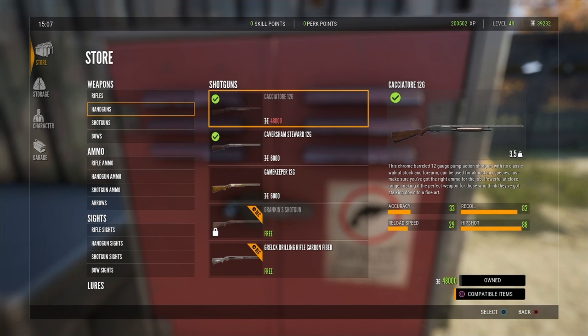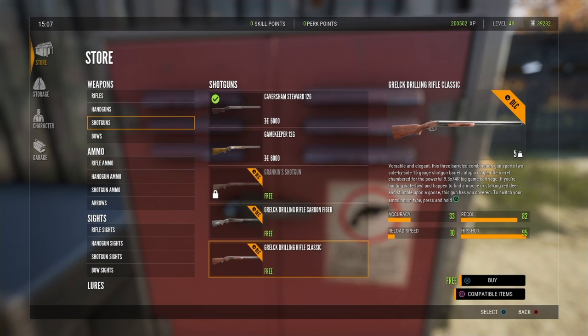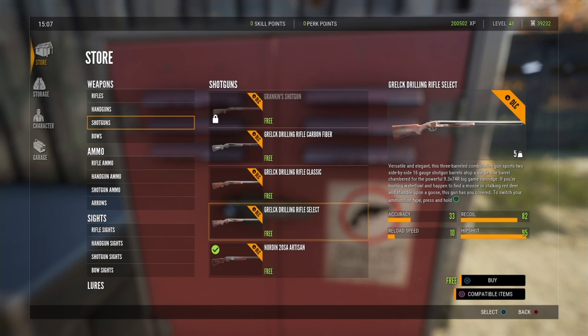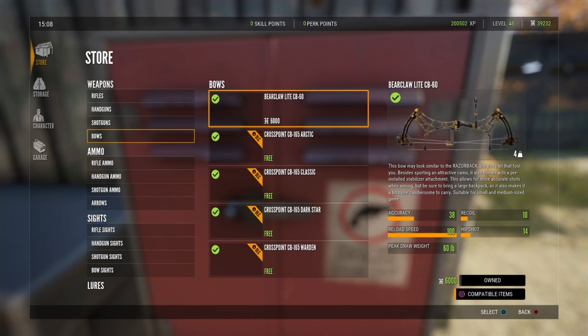And then we've also got the Grilk Drilling Rifle — we've got a couple variants: the carbon fiber, the Select, and the Classic. I like the Classic the best, though the Select looks pretty cool too. I believe that is everything in this DLC update.